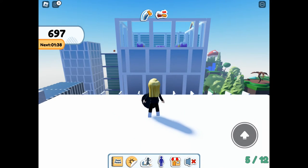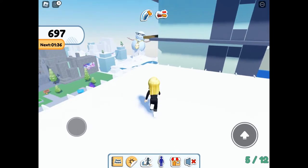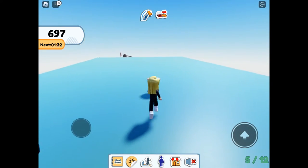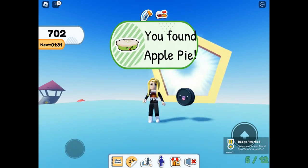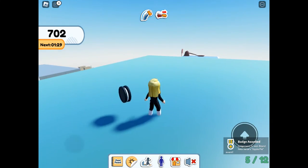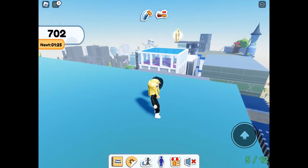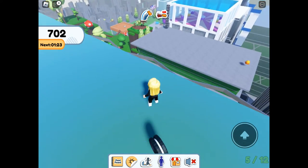Change back to my normal size, and through the portal we can get apple pie. If you are bigger you'll drop through another portal and go straight back to spawn, so make sure you are your normal size.